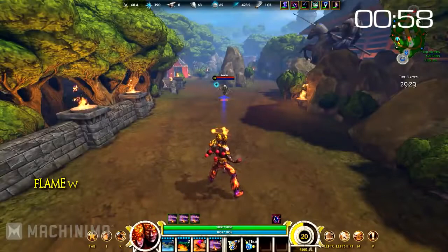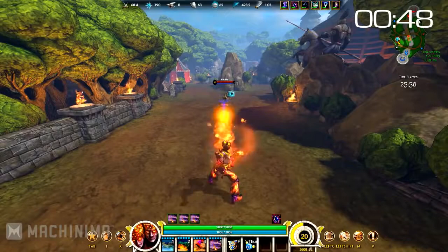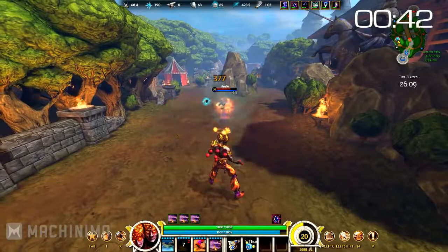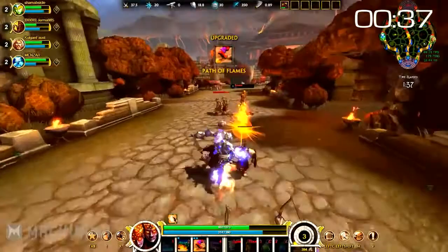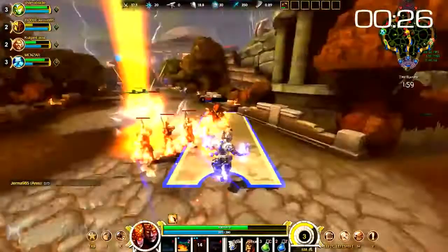Agni's second ability is called Flame Wave. Agni releases a wave of fire that scorches all enemies caught in its path, dealing moderate damage in a line in front of him. Remember that Flame Wave is one of Agni's two abilities that works with Combustion, so if you have the time, make sure you get the passive prepared with auto attacks before you fire for some extra damage. Flame Wave is a fairly simple move that serves as a strong nuke and is often a good finisher. However, it can sometimes prove difficult to hit, as you have to get very close to your enemy to land it and it has a small delay before firing. It's often better to set it up with a stun.